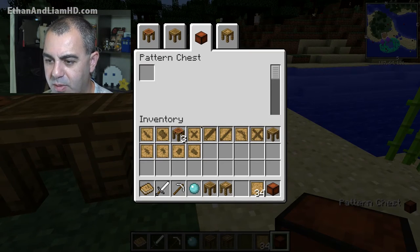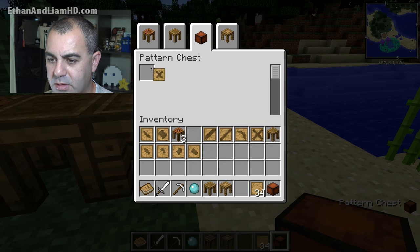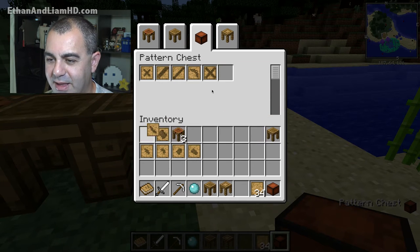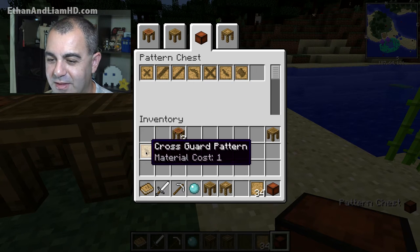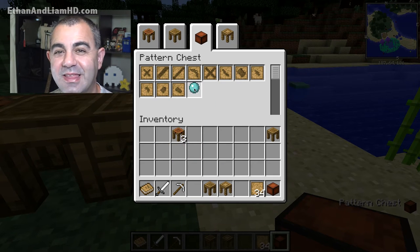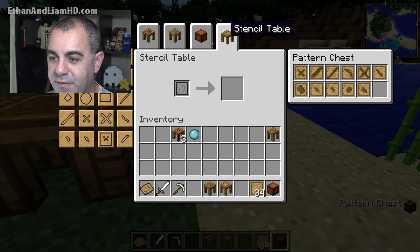This is our pattern chest, so we can keep our patterns in there and we don't have to worry about storing them somewhere else. It's just one slot but it keeps adding as long as we keep adding patterns. It won't hold anything else — it just holds patterns. So at least we know we have access to all the stuff we need.